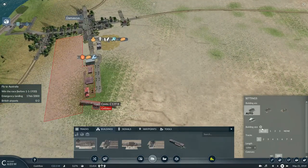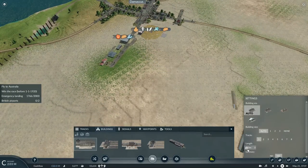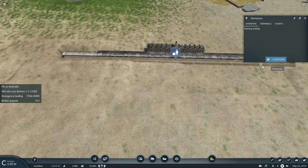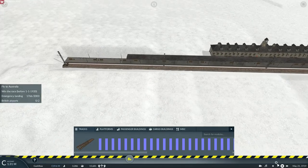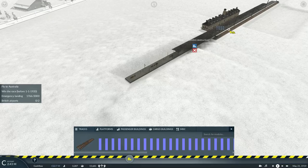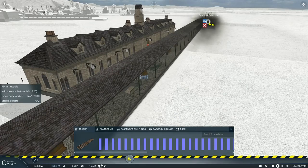In the meantime we'll just focus on building the stations here around the Middle East for now, and then we'll start expanding our operations. And why did I put catenary up? I don't want catenary — we're not operating electric traction.